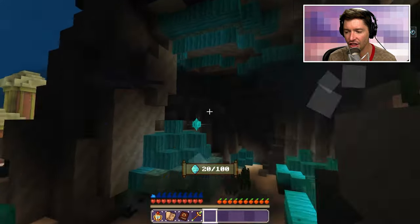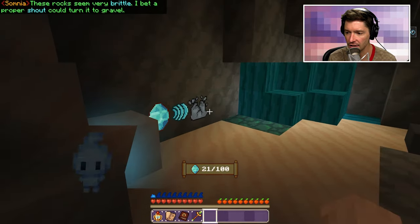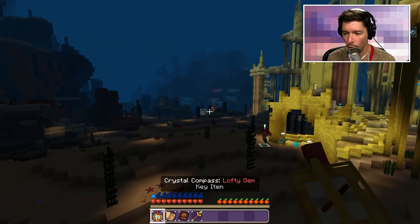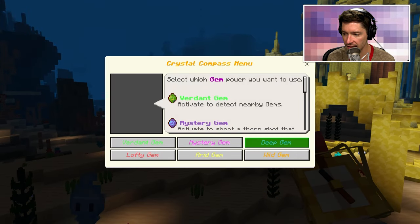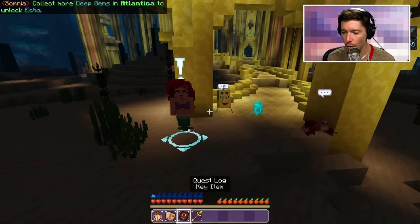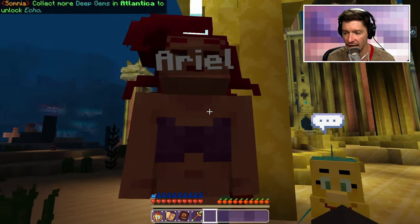Last time it was around 30 gems when I finally unlocked the power. I don't have that yet — and if I didn't explain it well, the gems allow me to unlock things. So I haven't unlocked that yet. Let's go talk to Ariel, Flounder, and Sebastian. We're here at the castle now.